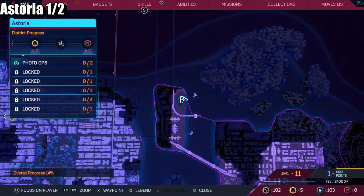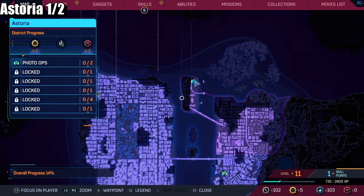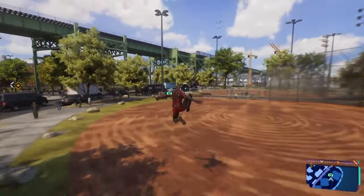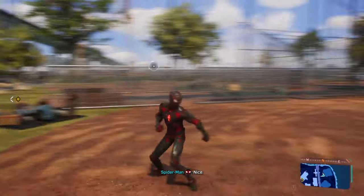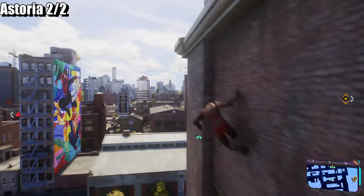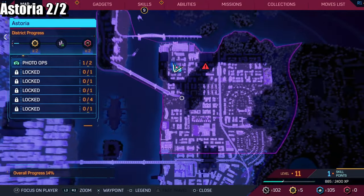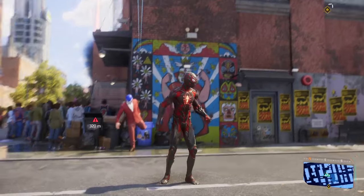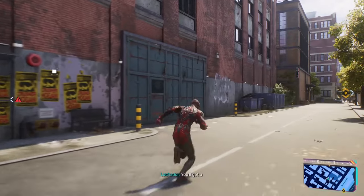Up next will be Astoria. I skipped Harlem and went all the way around in a circle — oh well, here we go to save the day. Now we're out of here. Up next in Astoria, we are here. So this is photo opportunity number two and the last one in this district — I guess it's him. Here we go.